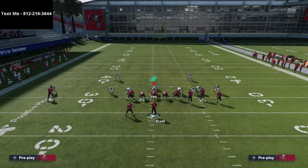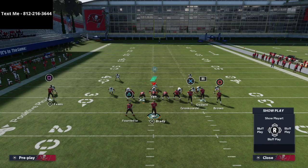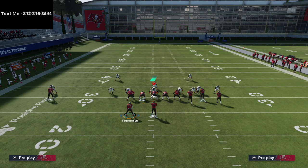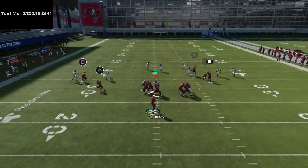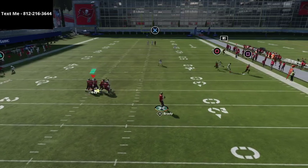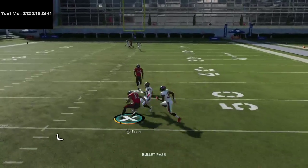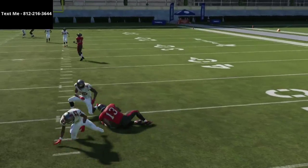The meta setup from Gun Bunch right now is essentially a corner route to Godwin with a streak from Gronkowski. As you can see, the defense does a pretty good job — pretty much everything is taken away. You'd essentially need a playmaker drag or something similar to beat it.